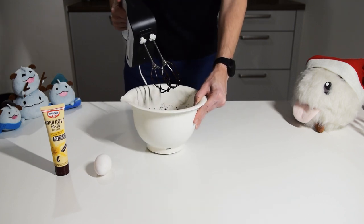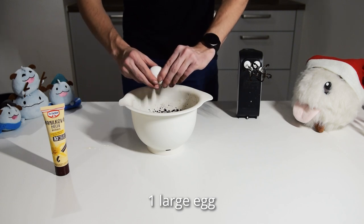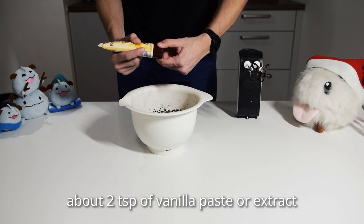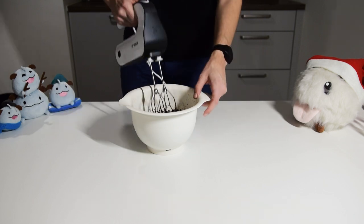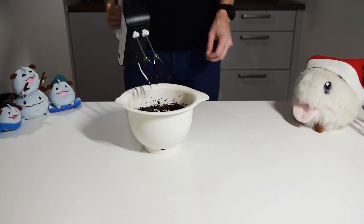When the ingredients are well combined, add one large egg — I recommend breaking it, don't put the whole egg in. And squirt in some vanilla paste or extract. Time to mix it again!